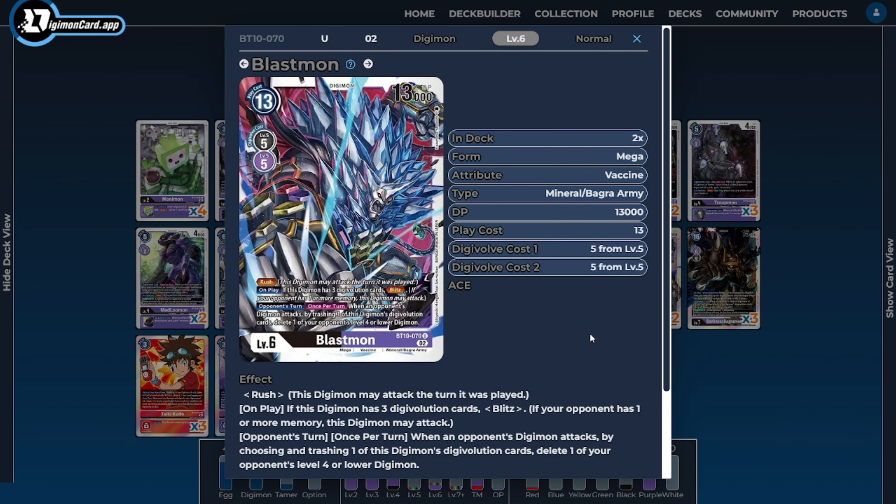As far as level 6s go, I'm going to be running two copies of Blastmon. Blastmon is kind of the alternate win condition for the deck — he has Rush, and an on-play ability to gain Blitz as long as he has three Digivolution sources, which we can easily set up thanks to our main Tamer. He also has another ability that rewards us for trashing cards underneath our Digimon when the opponent's Digimon is attacking, letting us delete their low-level Digimon and stop a lot of low-level aggression.